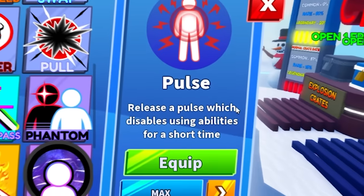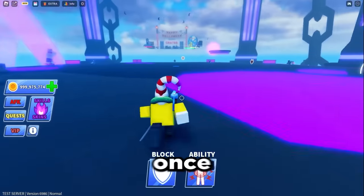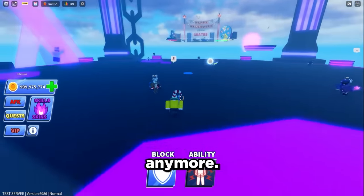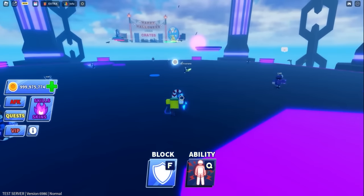The next ability we have is the Pulse ability, which releases a pulse that disables everyone's abilities for a short time. Once you use that ability, everybody's abilities get turned off so you can't even use them. Is that really good? It's good maybe if you're doing doubles or squads and you have one guy use that ability to turn everybody's abilities off, but other than that, eh. That's where I'd have to put it.